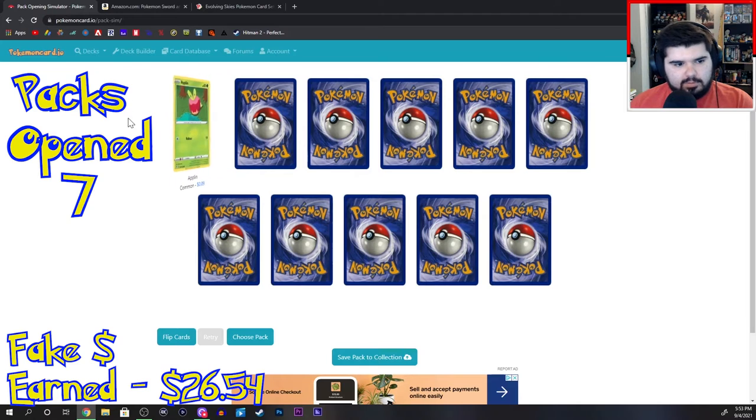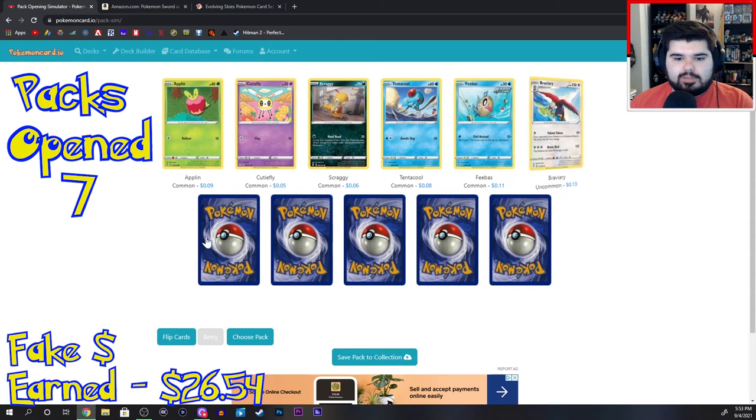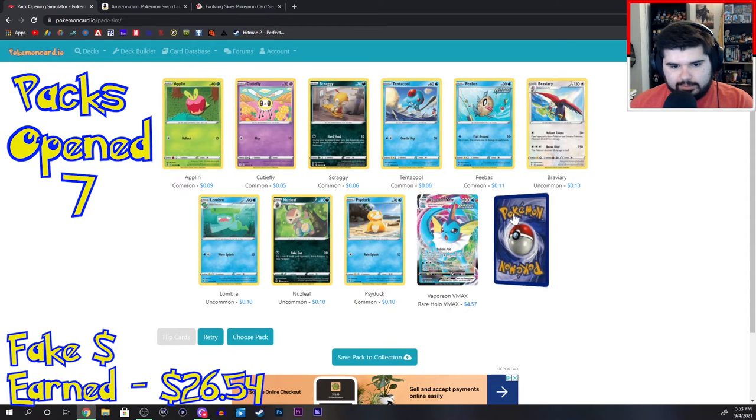Pack number eight: Alpin, Cutiefly, Scraggy, Tentacool, Phoebus, Bravery, Lumberer, Nuzleaf, Psyduck. Vaporeon VMAX.